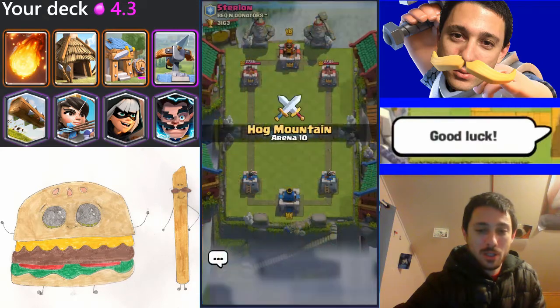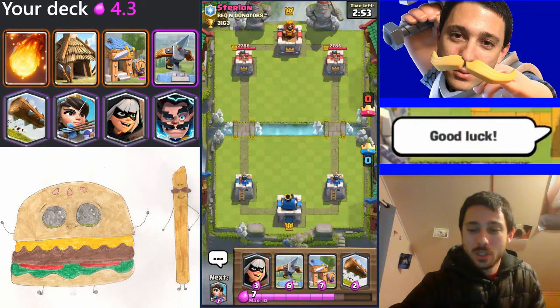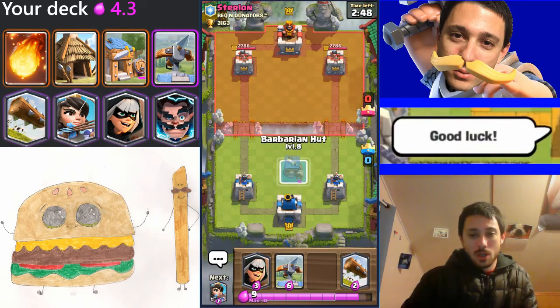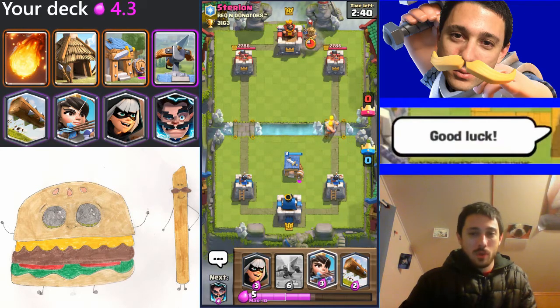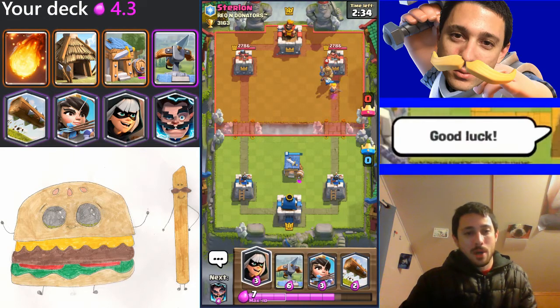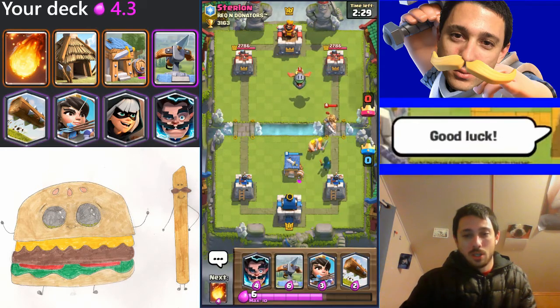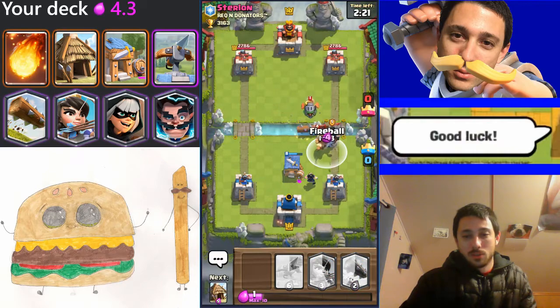This deck was featured on Clash with Ash, as usual, and it's actually another deck that was kind of made popular by Pompeo — kind of crafted by him — so it's very valid, or at least it was a few months ago. Things have been tweaked here and there so it's not as relevant as it used to be. In fact, I might even run the furnace in place of the barbarian hut because the barbarian hut is kind of off-meta now. That being said, sometimes playing an off-meta deck can play to your advantage.